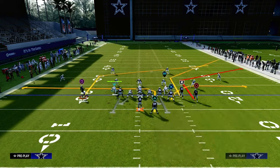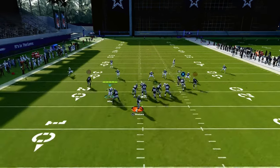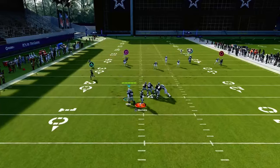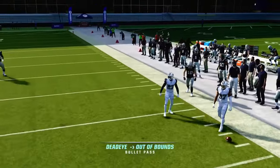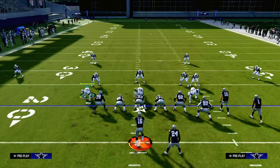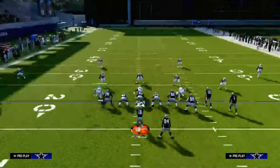That cover two could be cover two Mabel, or cover two hard flat, or just regular depth. This is where that other corner route is going to become very helpful, as long as they're not rolling their safeties into outside thirds and creating a cover three cloud type of look.